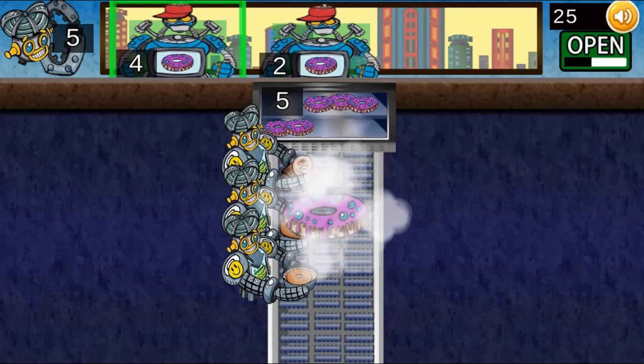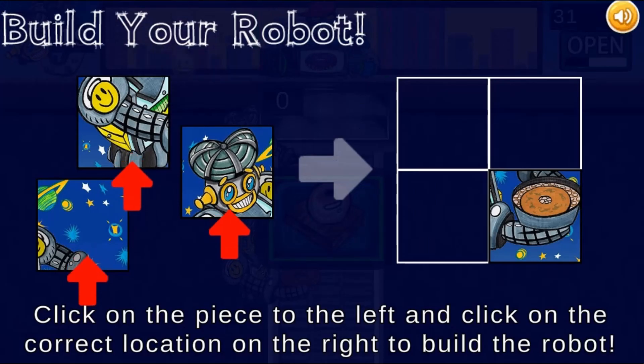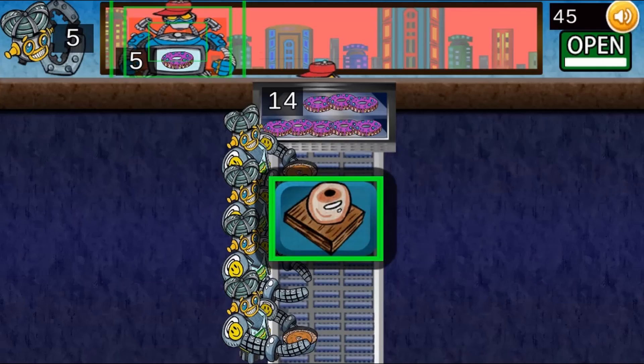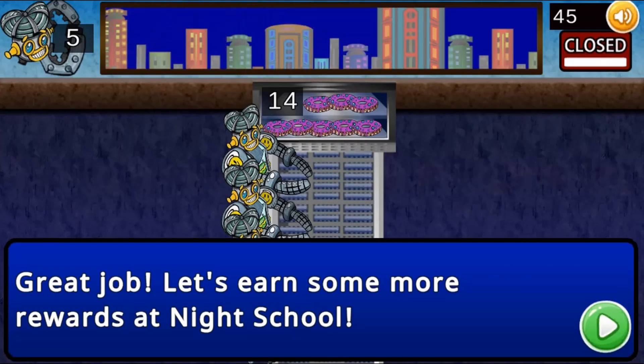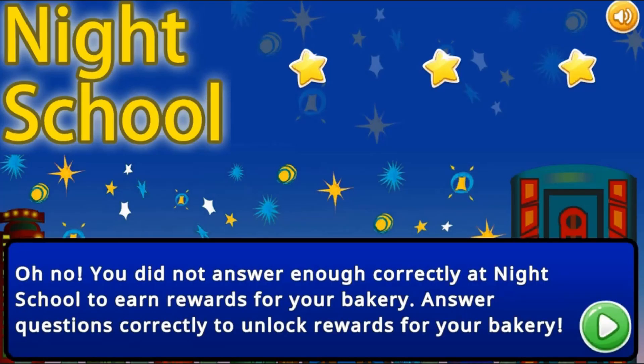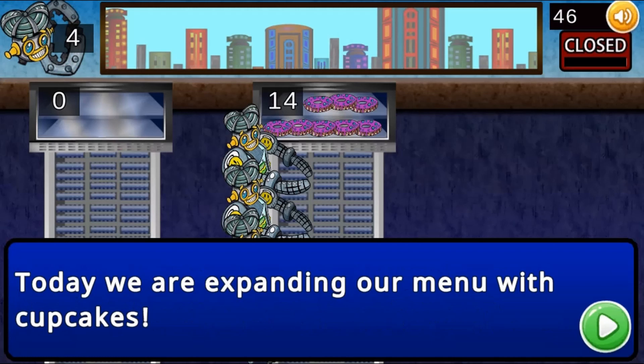Start from scratch and create the best restaurant in town in Robot Chef. Click on different images to create different recipes, or click and choose the right puzzle pieces to complete the images. Use the robot helpers to help you create different food items to serve.